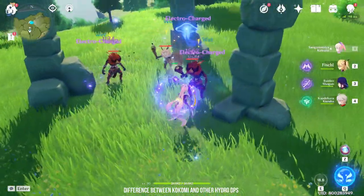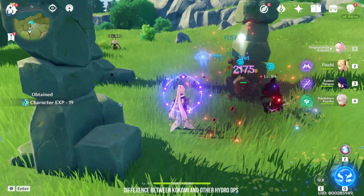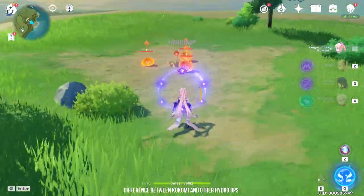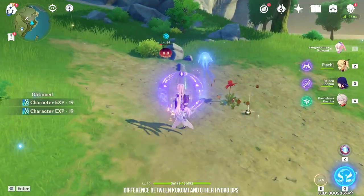I can already hear all the angry Childe fans typing in the comment section — calm down. Kokomi's Jellyfish attack has a large radius and its individual attacks are also AoE, which is very good for spreading the Electro Charge effect around. But for Childe, you will need everyone grouped together first for the maximum Electro Charge effect.